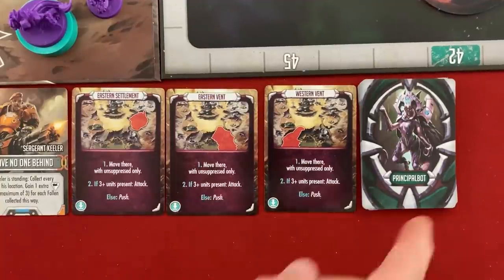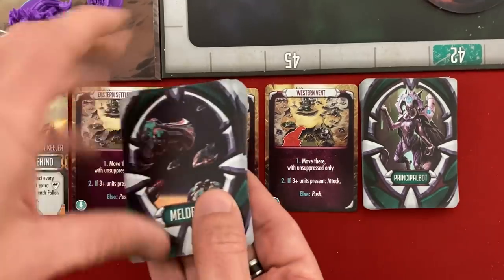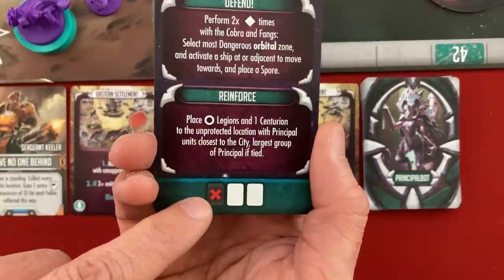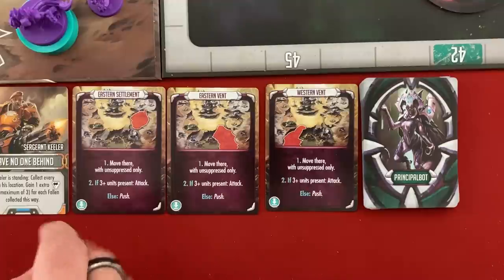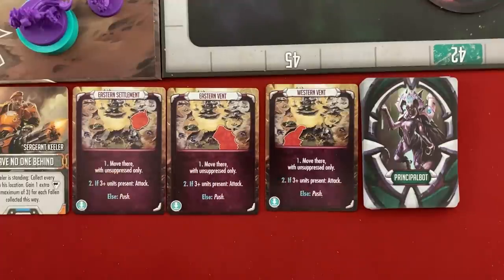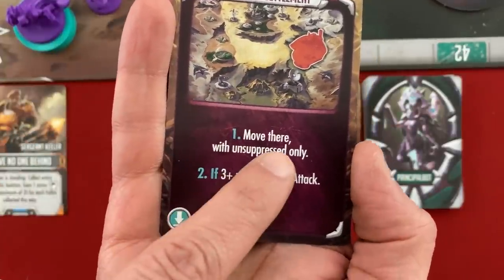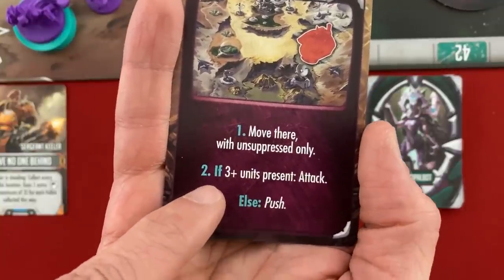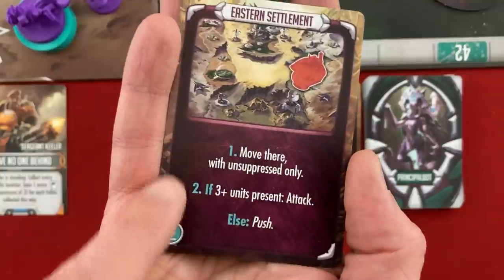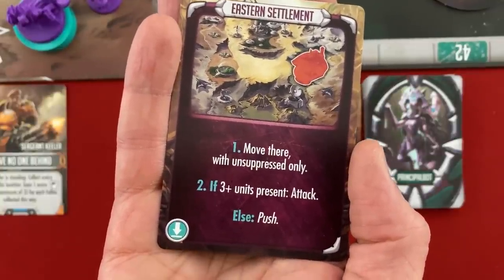The Principal — the alien land invasion — takes the first turn each round. In solo/co-op we use the Principal bot, controlled by a deck of cards. Each round they resolve two cards and then get a bonus action at the end. After round one, the last Meld bot card determines which two cards are used. For the first turn you always use the leftmost two cards, and these starter cards indicate a location the aliens want to move to and what to do.